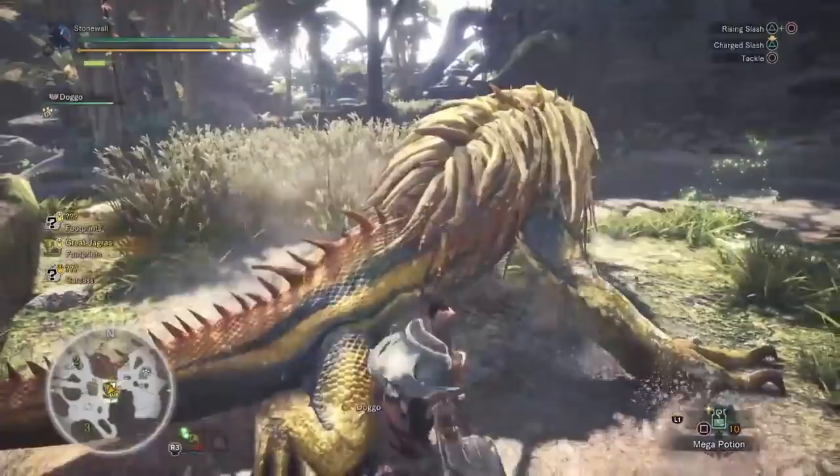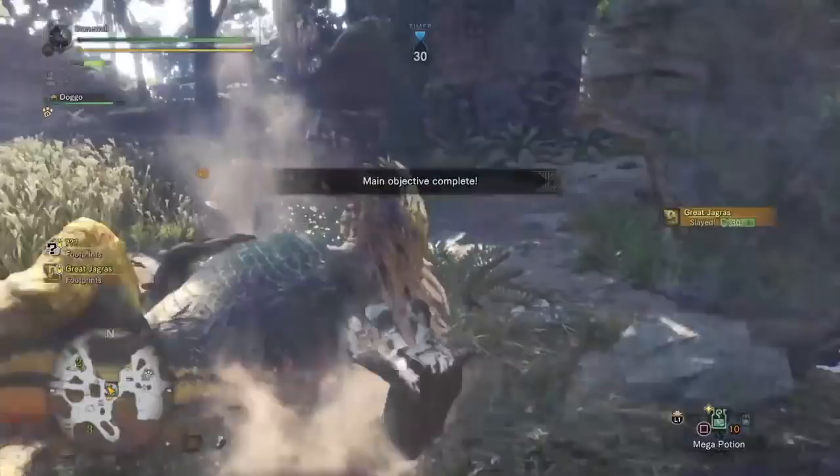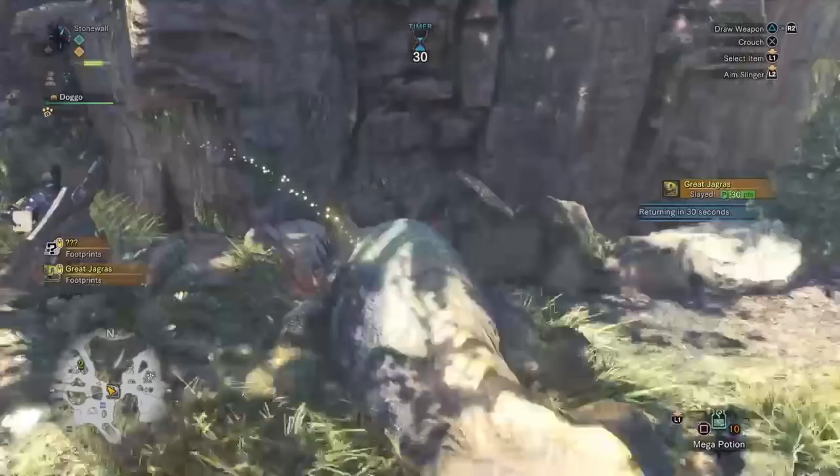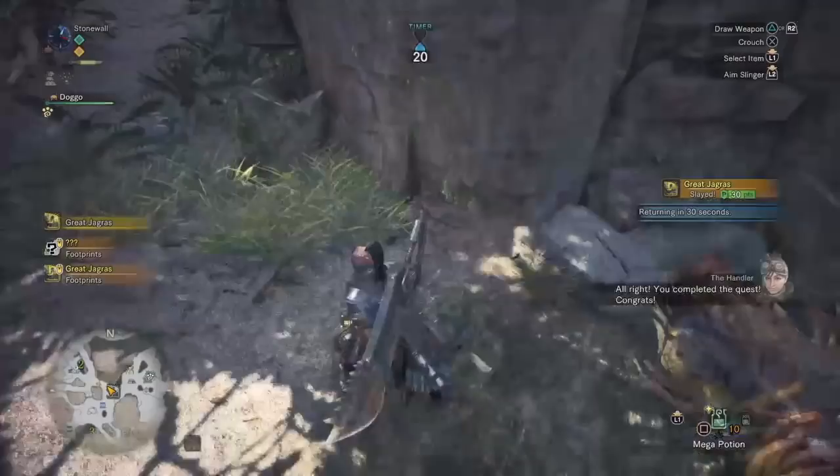Back to the upward sweep attack — it will launch enemy teammates, but you can use it effectively for tall monsters like Rathalos, Diablos, or similar to hit their tails far more than most other attacks will allow. You might still send some teammates flying, though — which is pretty funny in my opinion.